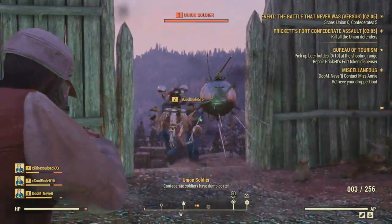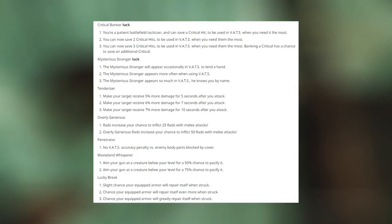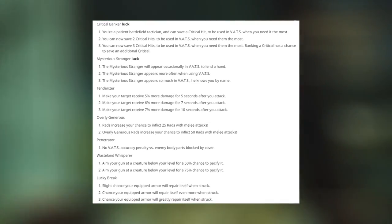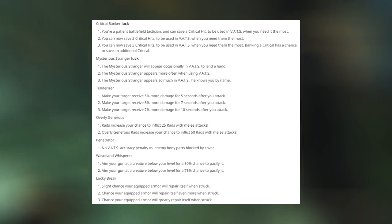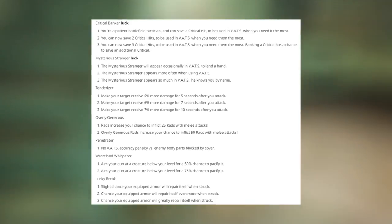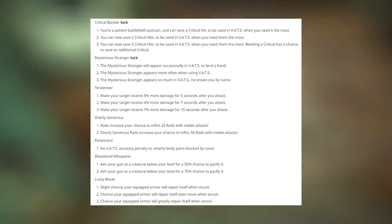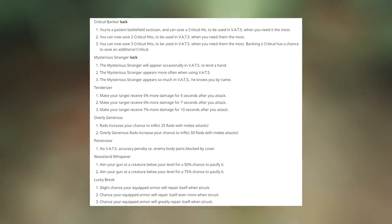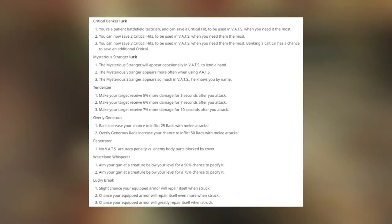Now let's get into the bulk of perk cards. It begins with Critical Banker. Rank 1, you are a patient battlefield tactician and can save a critical hit to be used in VATS when you need it most. Rank 2, you can save 2 critical hits, and Rank 3, you can save 3 critical hits — and banking a critical has a chance to save an additional one. That could be really helpful against tougher creatures like a Scorch Beast or the Grafted Monster.